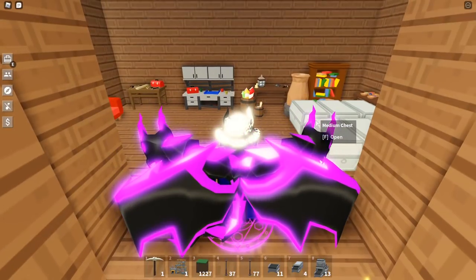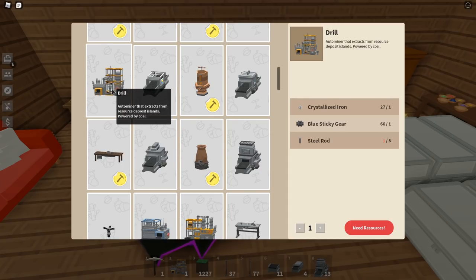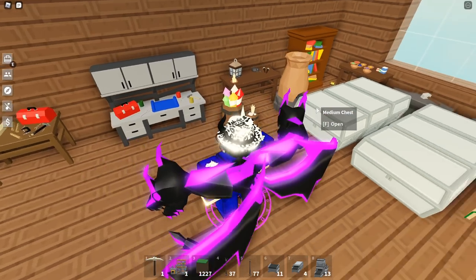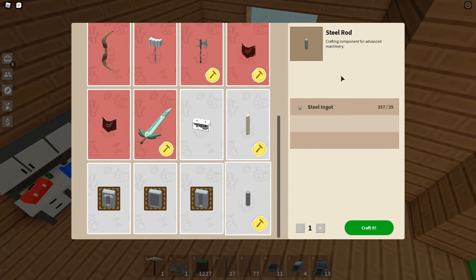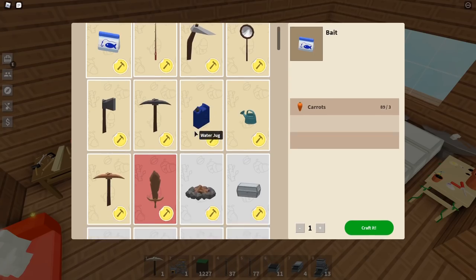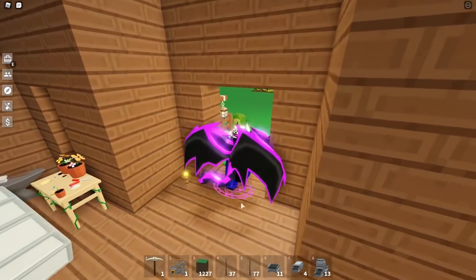The first thing you have to do is go to the Workbench Tier 3. Scroll all the way down and you'll see the item called the Drill. The drill costs one crystallized iron, one blue sticky gear, and eight steel rods. They actually changed the steel rod requirements — before you only needed iron or coal to make them, but now you actually need steel ingots. Make sure you check out my other video on how to get steel really fast.